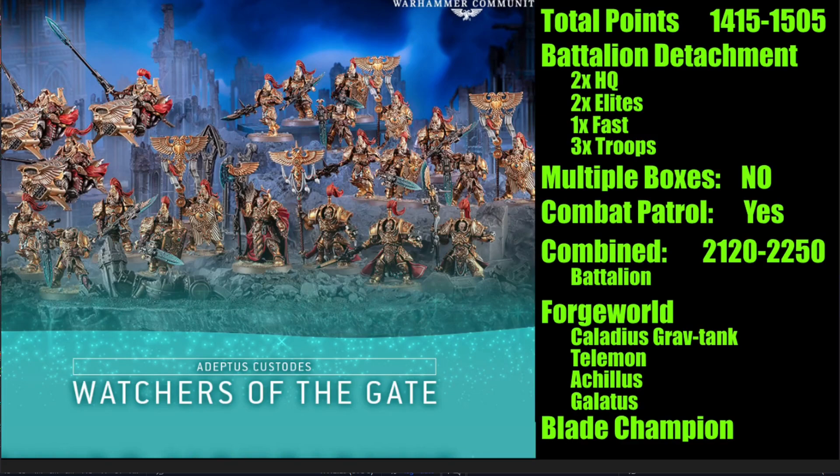Rather than adding more from the plastic range, I'd recommend Forge World — it's very strong for Custodes. Hopefully some popular Custodes Forge World stuff will move from resin to plastic in the regular store range, which would mean better quality kits and lower prices. That seems probable over the next few months to a few years. From Forge World, there are grav-tanks, transports, and scout-type units. I'd recommend the Caladius Grav-tank — it has two options, is very strong shooting, and very quick.